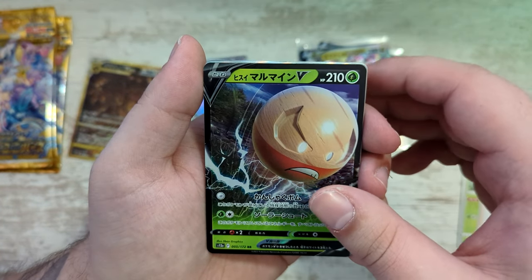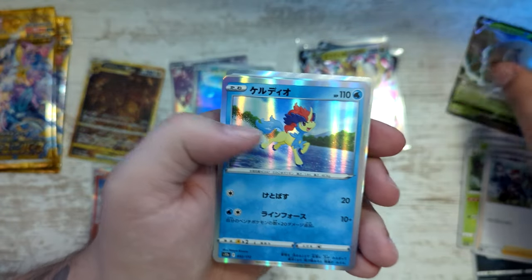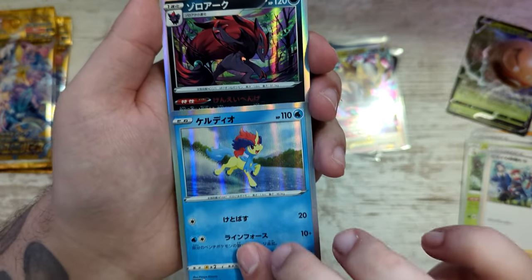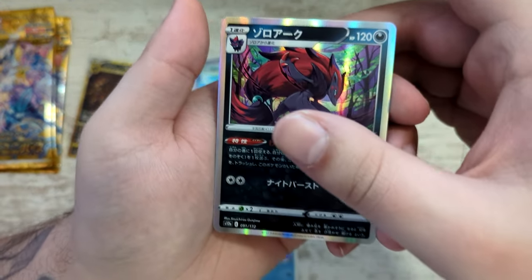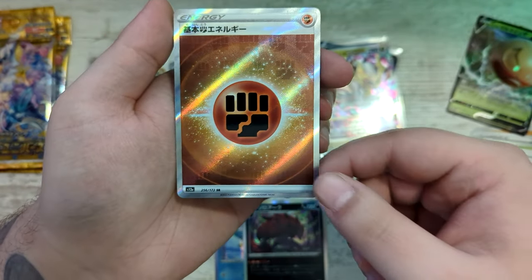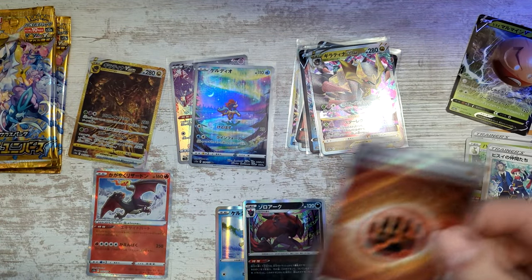There is the Electrode. And here's another Keldeo. I think we have a Secret Rare behind the Zoroark here. Let's see what it is. It's the Fighting Energy. So here's the Secret Rare — we've gotten the Metal Energy.